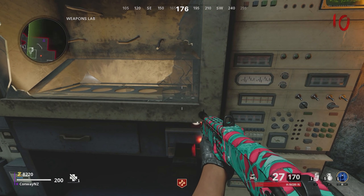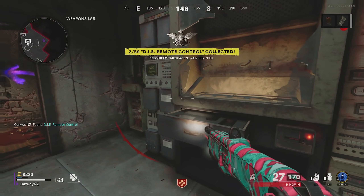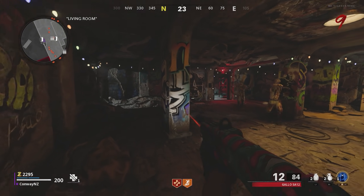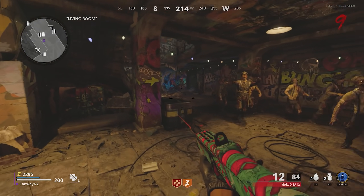The weapons lab is the room with the nuke in it. Enter the keycard into the computer there. You'll be given back the Die Device, which you need to bring upstairs into the original Nacht der Untoten spawn room. This step does require you to bring a horde of zombies in as well, so get a group with you when you're ready.